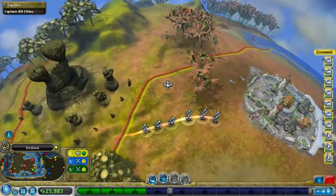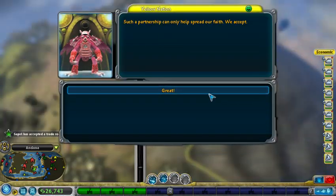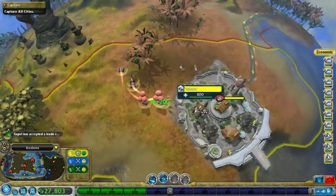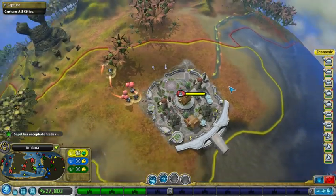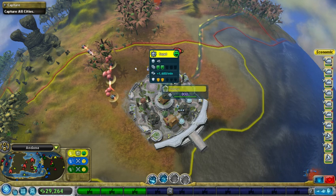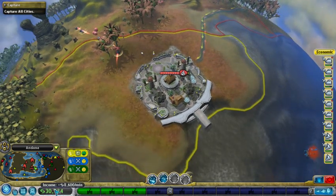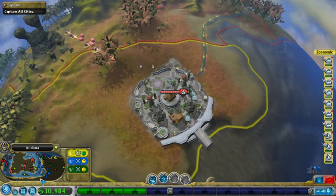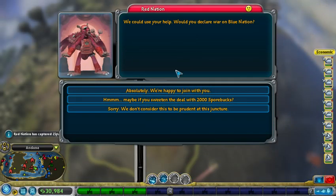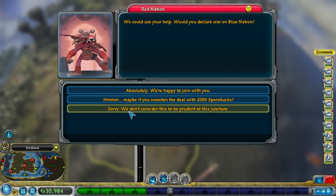Besides for a travel stage where for some reason there was just a bunch of people that hated us. Okay, great. Let's start trading with them then. We will soon conquer them. And look how much money we're generating — we got so much money coming in every minute. We can use your help — would you declare war on blue nation? Sorry, we're not conservative.